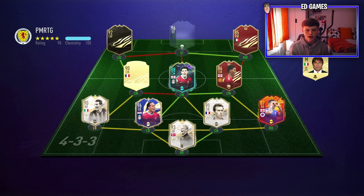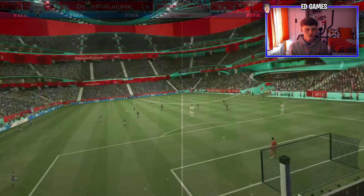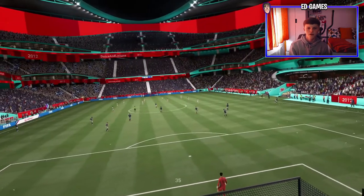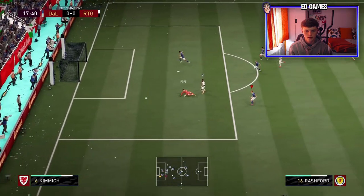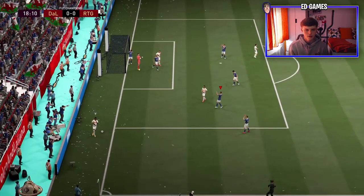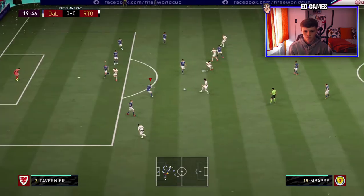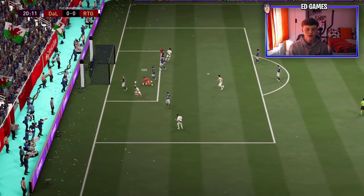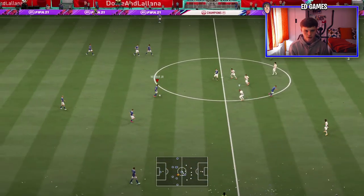Game number two and I can see another insane team — Prime Moments Zambrota, Prime Moments Schmeichel, inform Neymar, Messi, Dembele, Curtis Jones, Mbappe, Van Dijk Team of the Year, inform Rashford, and Prime Blanc at centre back. It's a very very good team. I get left open on a counter — Pope makes an incredible save — but then the opponent does a directional nutmeg with Mbappe and scores. It's going to be a tough game.